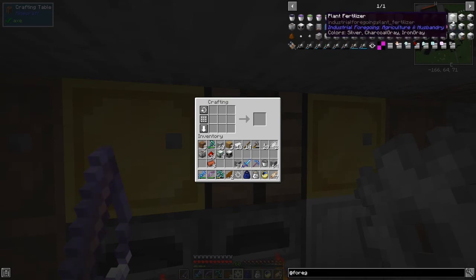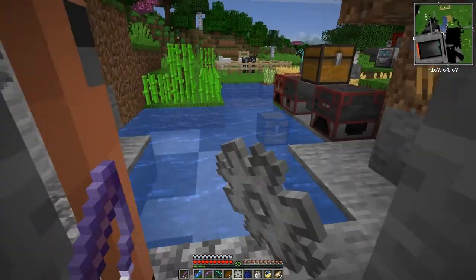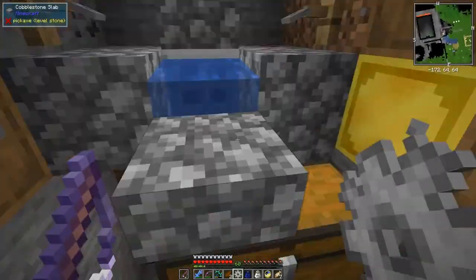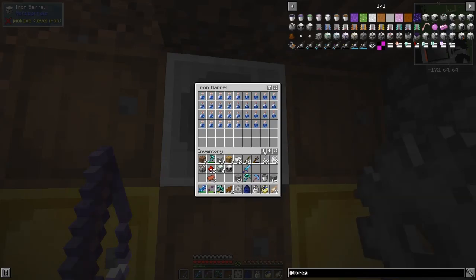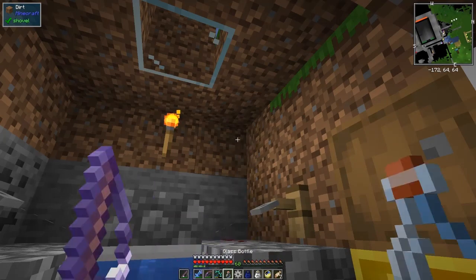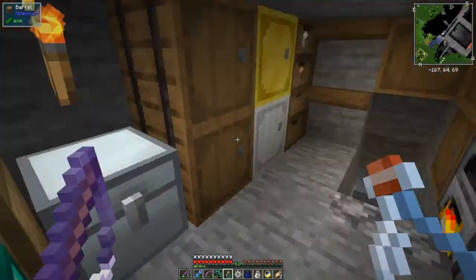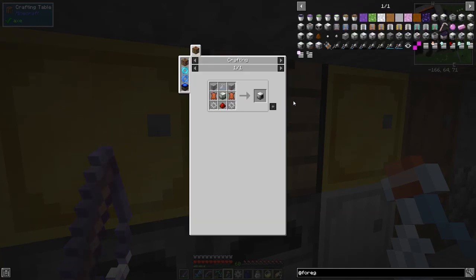They've got baby animal separators and a plant fertilizer - this is really what I want. Glass bottles are no big deal, we can get those fairly easily from fishing. I think I've already got some from fishing. Every time that thing produces silk it's a cocoon. I might as well take an axe out of here too. Can I drink the water from this? Will it help? Yes it will.